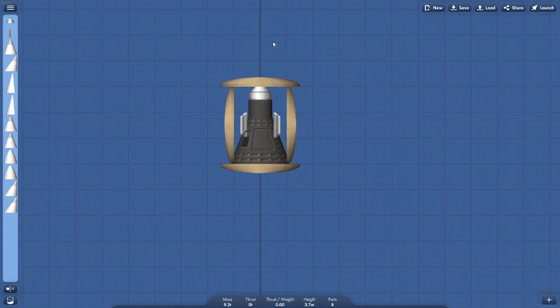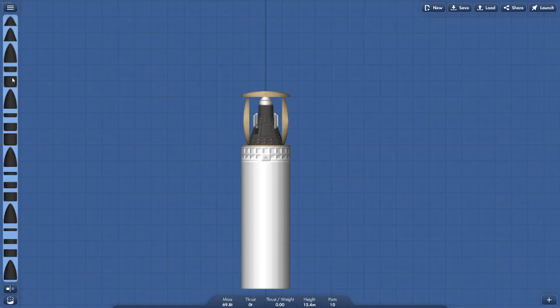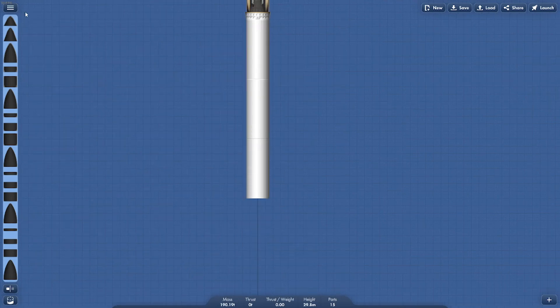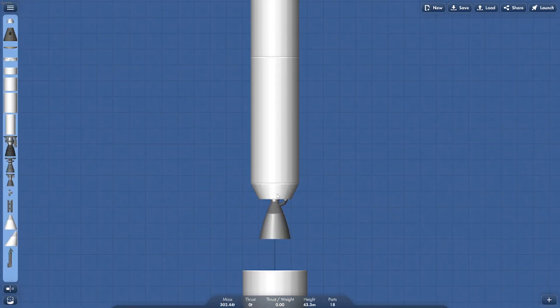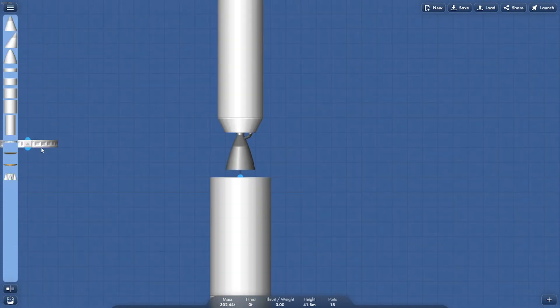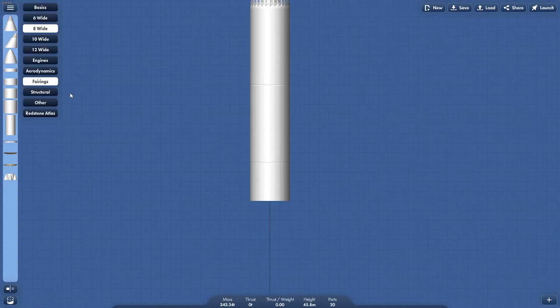Now we just have to build the rocket. Let's use a six-wide. We're going to put a fairing around it so it's protected, then make it a bit bigger. Now we're going to add this second stage, polish it up a little so it looks nice. Put that down here, add an eight-wide connector, and do one more of these eight-wide, then add one of these.